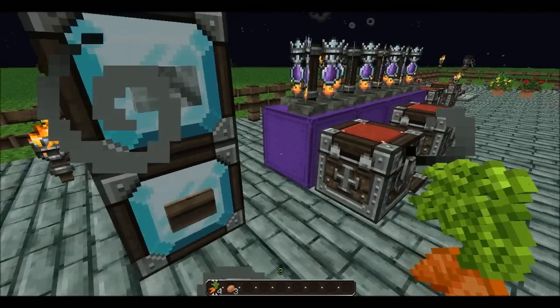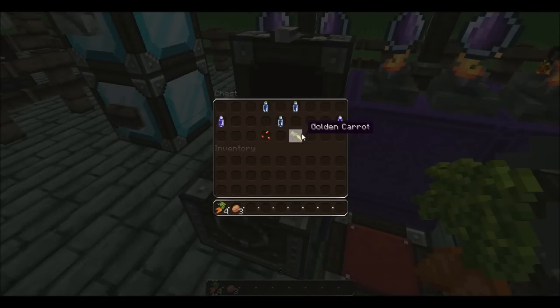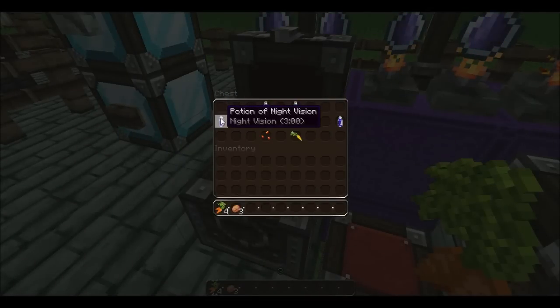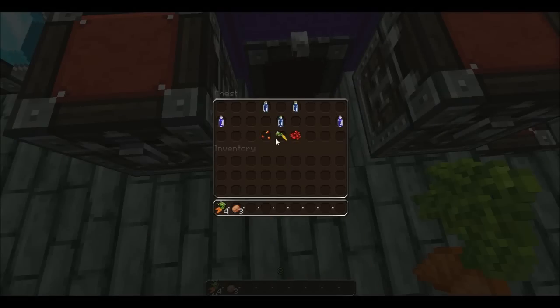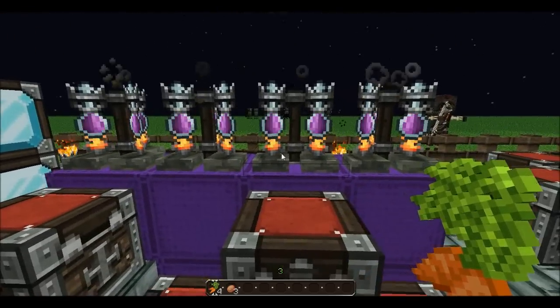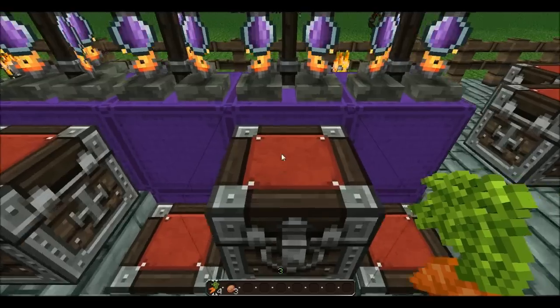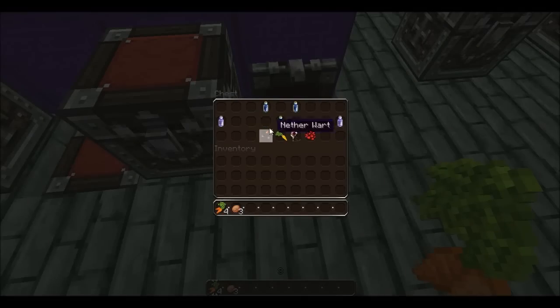We have some new potions. We've got night vision for 3 minutes, made with nether wart and a golden carrot. Night vision for 8 minutes is nether wart, golden carrot, and redstone. Invisibility for 3 minutes uses nether wart, golden carrot, and fermented spider eye. Invisibility for 8 minutes is nether wart, golden carrot, fermented spider eye, and redstone.